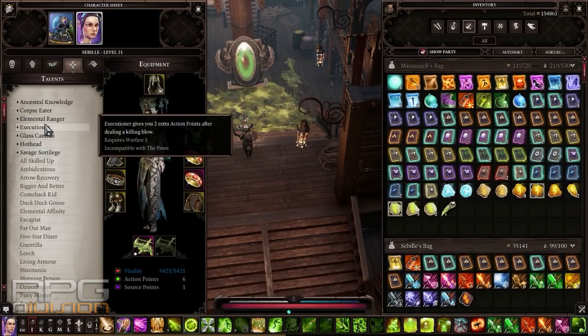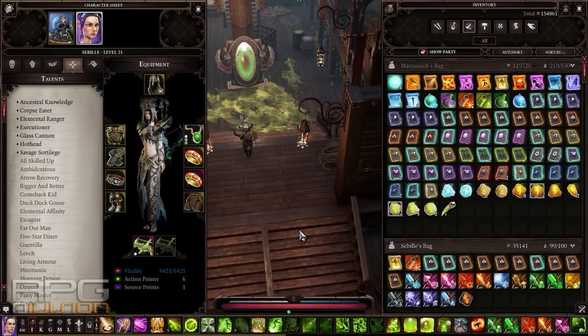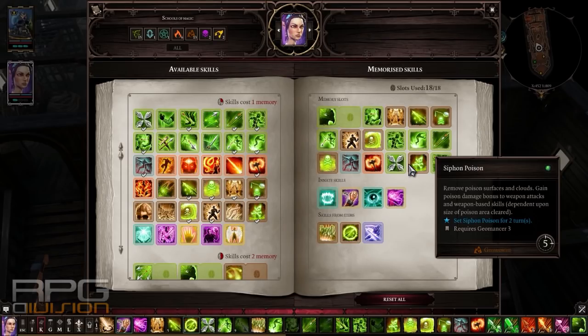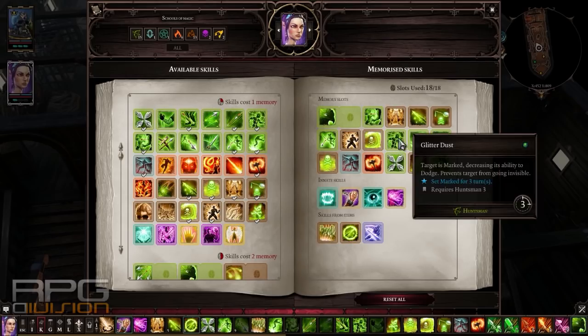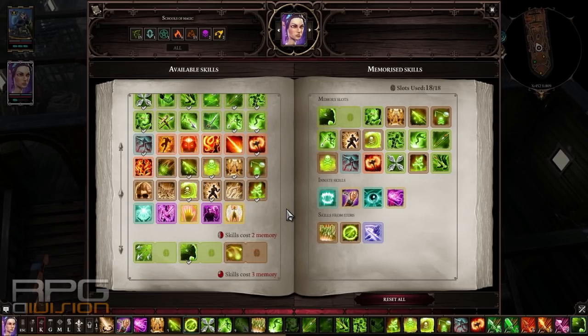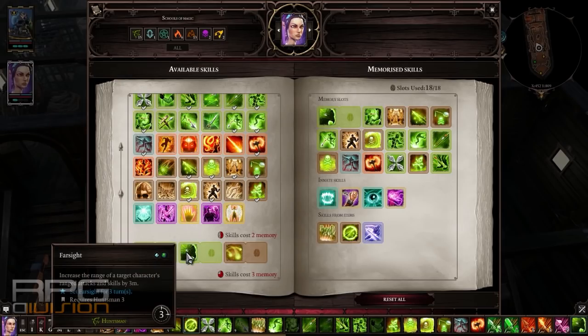From the start, talents like executioner and glass cannon would be the best choice — action points are needed so that you can buff yourself properly. Adrenaline can also be obtained during the first region, so it shouldn't be a problem adding it to your arsenal. As for skills, everything has been shown — get huntsman abilities and later add all these poisonous buffs to your weapon. Farsight in combination with ballistic shot can be extremely powerful, so that's also an option for later.